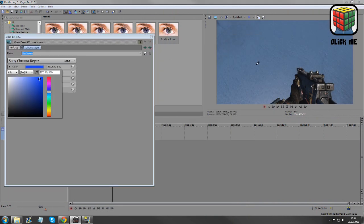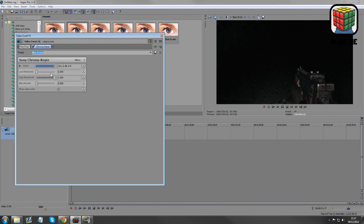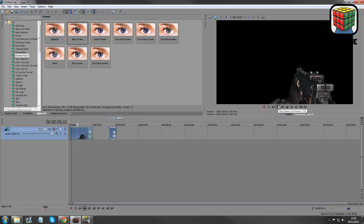Now let's jump into Sony Vegas, apply the chroma key, and voila — there you go, a beautiful looking weapons mask. I hope that's been of help to you guys. Leave a comment in the section below and link me to any videos where you use it. Cheers for listening.